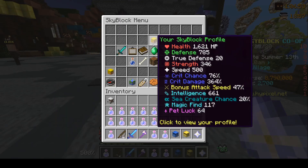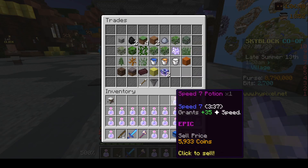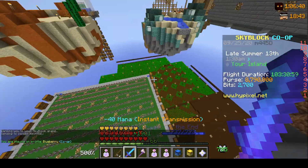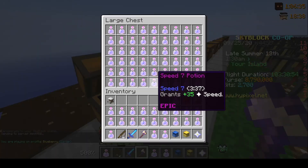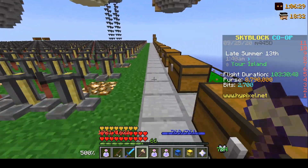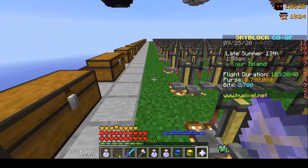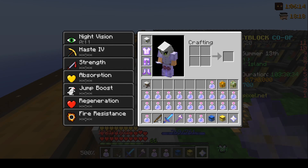The next and final step after upgrading this pet is to sell all these potions to the NPC merchant. Nowadays you can do it right through the interface. These chests have like 5,000 potions each, so it's going to be a pretty big amount of coins. If you go down to the island, literally every chest down here is filled with potions — it's going to take a long time to sell them all.